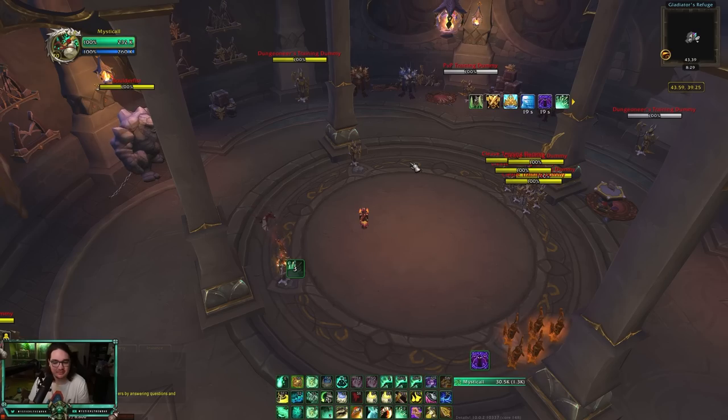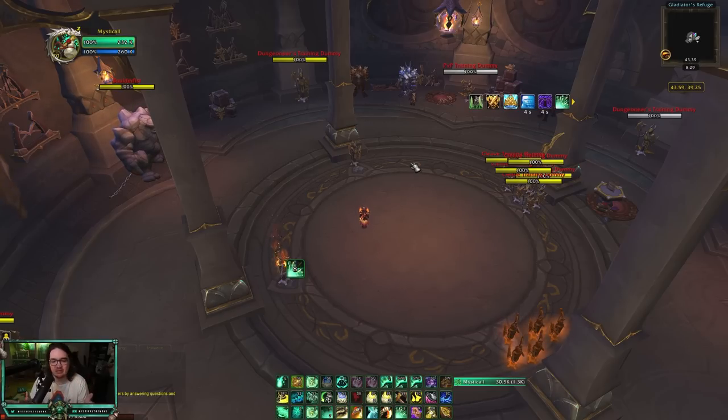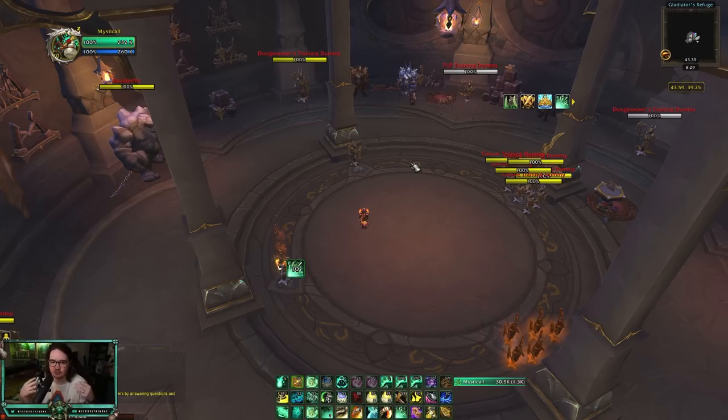Stats are a common question. There are two different setups depending on your goal. If you want a massive one-shot during a leg sweep or kidney shot, go Crit over Haste/Mastery — it's more RNG but hits big. Personally I prefer Haste over Crit/Mastery for more consistent healing output: more haste means more globals, which means more damage and more healing. Both work — it just depends on your playstyle.